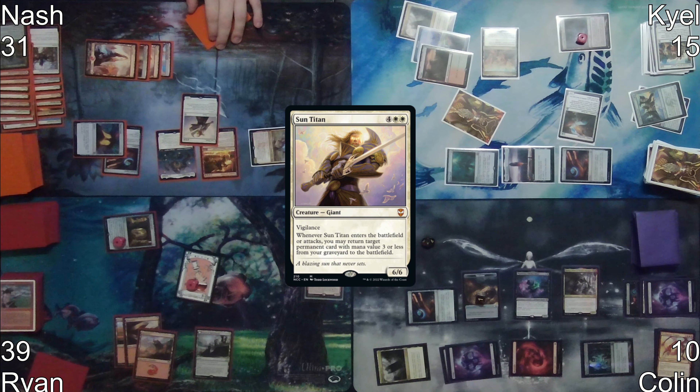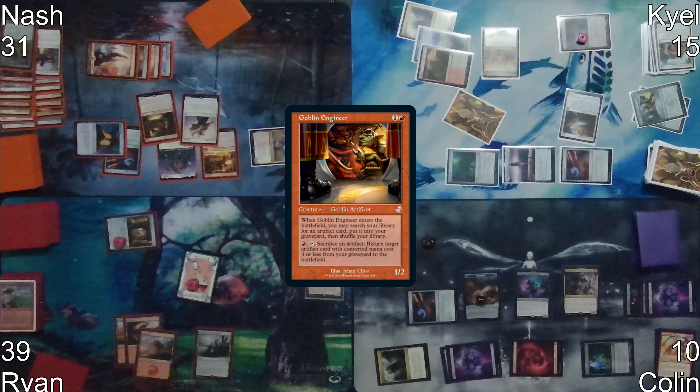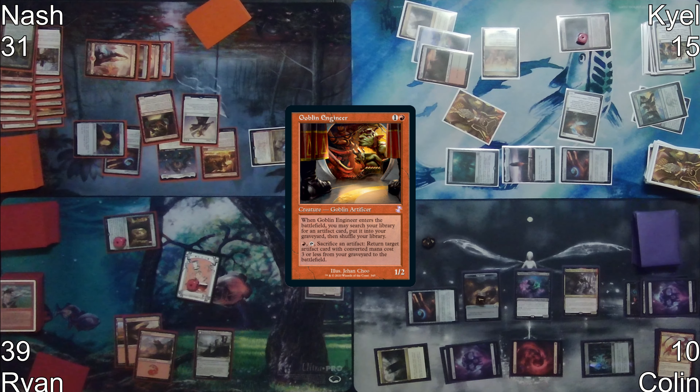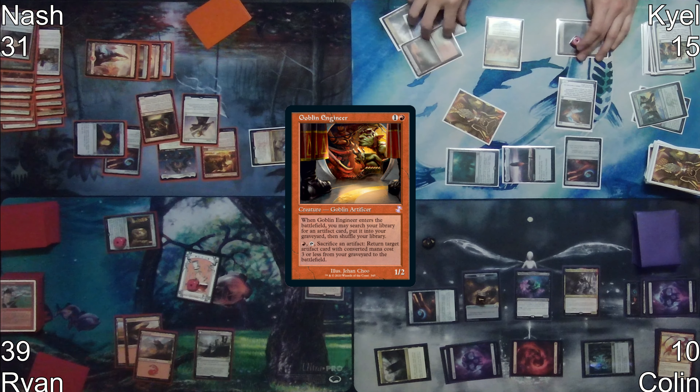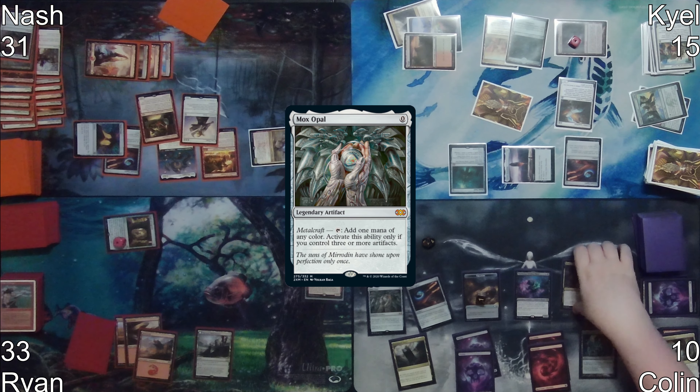Nash casts Sun Titan, whose ETB trigger gets Goblin Engineer into play. Goblin Engineer's ETB trigger allows him to put Phyrexian Altar from his library into his graveyard. Nash passes the turn. On Kyle's turn, he pays four mana to untap Mana Vault and passes.